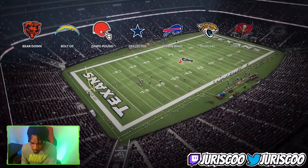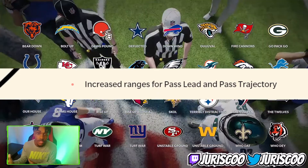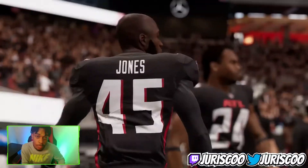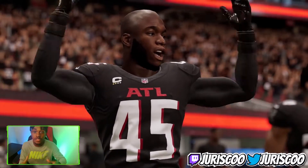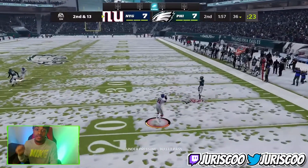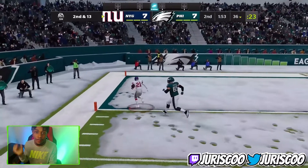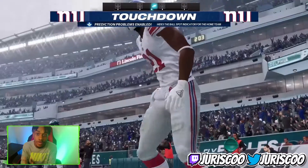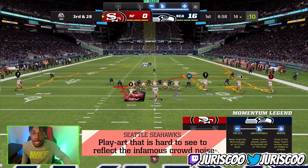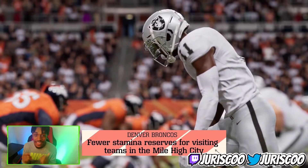The ninth gameplay change is pass leading and pass trajectory. EA increased the ranges for pass lead and pass trajectory. When you pass lead, the ball will go further away from the defender, giving your receiver more separation. Pass trajectory — how the ball travels on deep throws — will also be improved, so a cornerback won't be in position to intercept a bullet pass and your receiver can still catch the ball and run.